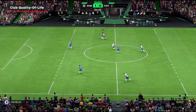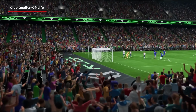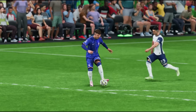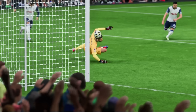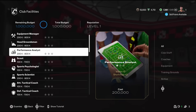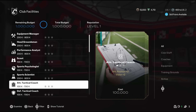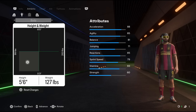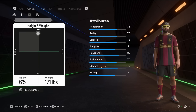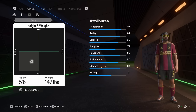Clubs players shouldn't expect anything major for their preferred mode. Instead, FC 25 is taking advantage of things like Rush and player roles to improve clubs without any wholesale changes. You'll notice additions like Facilities, which give your squad small boosts while opening up playstyles for your club mates. EA has also added a few small tweaks that players have been asking for, including Quick Chat and a maximum height. No more 6'7 or taller monsters at striker.